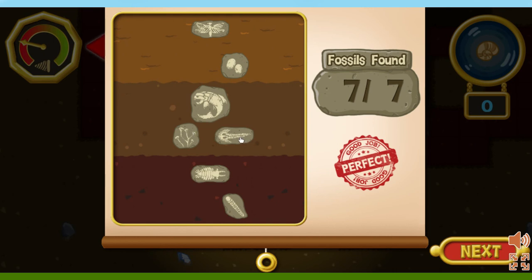It looks like a plant, but it doesn't have any leaves, flowers, or roots. That fish has bones that make it look like it's wearing armor. It's a fossilized egg. I wonder what was inside. Ooh! It's a fossil of a giant dragonfly.